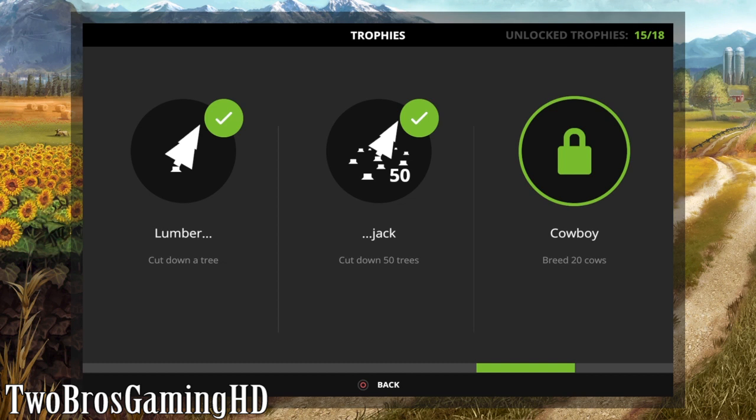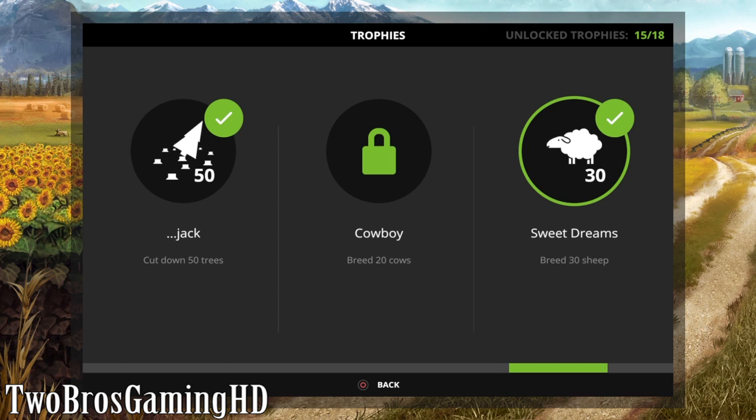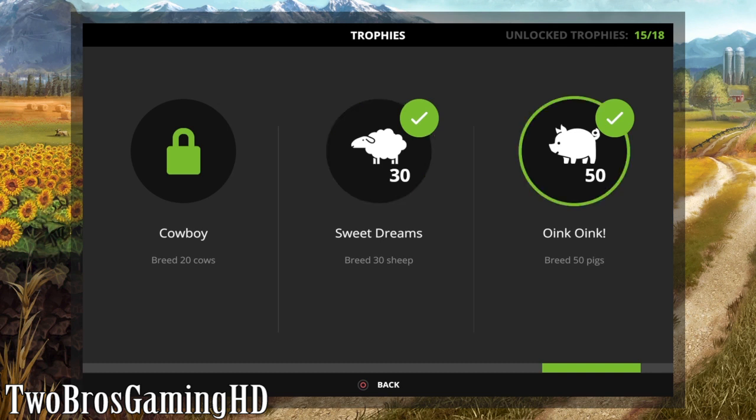The next one is called 'Sweet Dreams' and you actually have to breed like 30 sheep. I actually bred more than 120 sheep and I first only got this trophy because I bred so many sheep - it really took a long time. For 'Oink Oink' you have to breed like 50 pigs. I bred more than 200 pigs and still didn't get the trophy for a while, but now I finally got it and I'm happy about that.